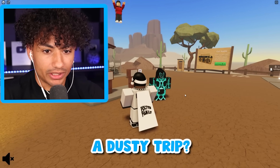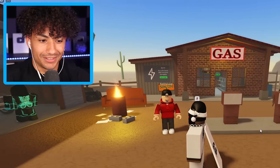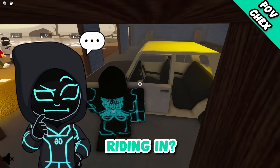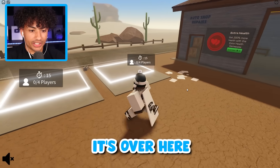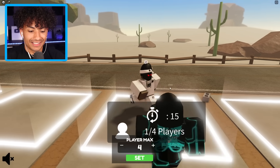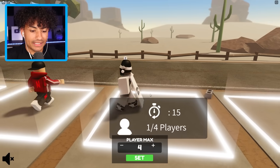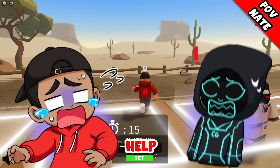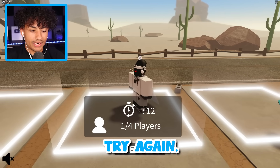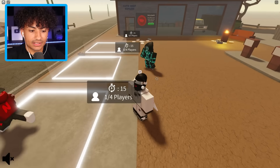All right boys, you ready to go on a dusty trip? Yeah, I guess it's time to hit the old dusty trail. Wait, this is what we're riding in? Oh no. We gotta start the game, it's over here. Let me in — it won't let me in. Get in this one! Wait, it won't let me out. Help, come over here. Try again, I can't get out. All right, go — Nate's there, we go, I'm in.